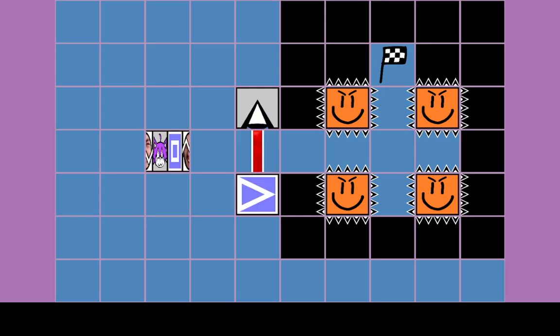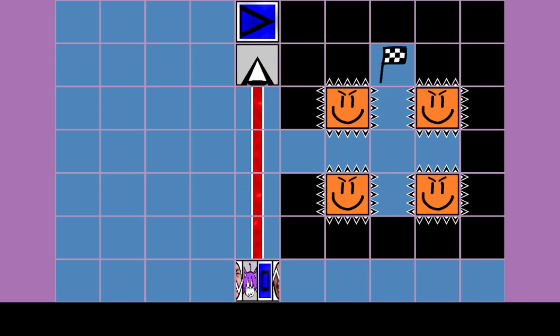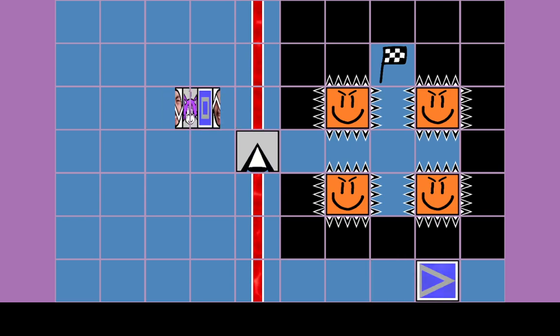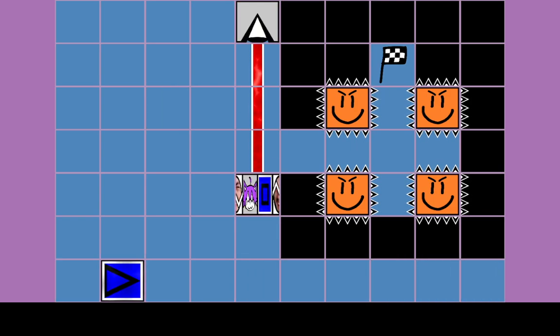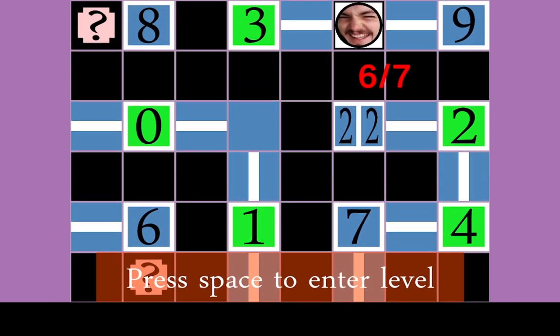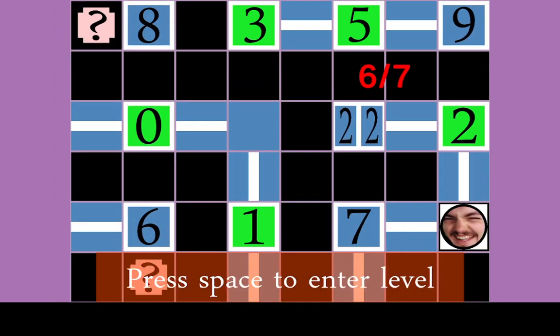Nope. I think I actually undid too much, but I was in the correct parity earlier. If we're not in the correct parity, it's still possible, I think — it's just a little awkward. Wait, that worked out just well. Alright, here we go. Level six.